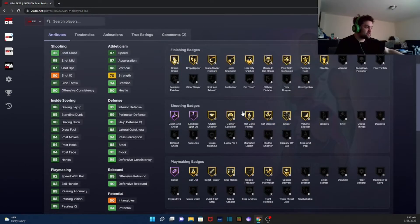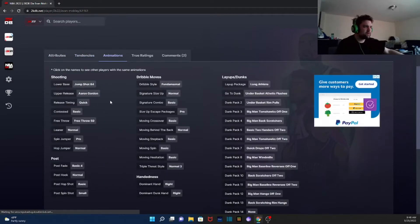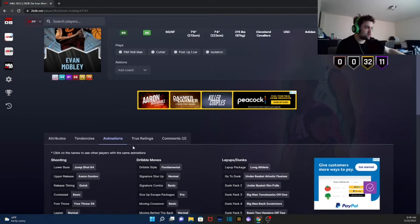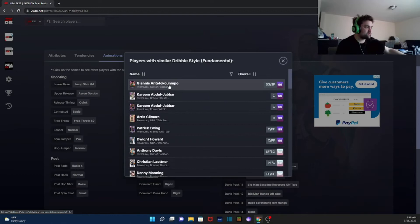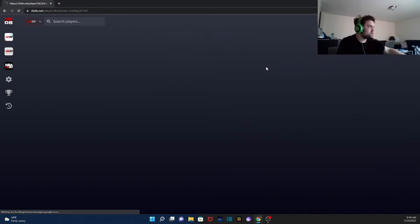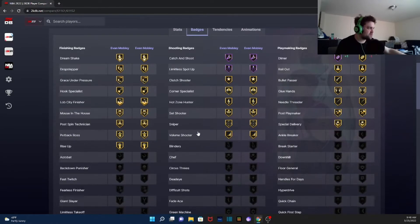Now this is the card I'm most excited for in this set — Evan Mobley at shooting guard / small forward. Hall of fame Limitless, Catch and Shoot, Dimer, Clamps — oh my god, I have my new shooting guard! If Evan Mobley moves well — which I feel like he will — this is my new shooting guard. He's fundamental dribble style but he's got the release on quick. He's going to replace RJ Barrett probably. I'm very, very excited for this Evan Mobley card.